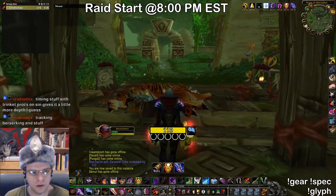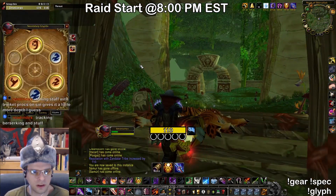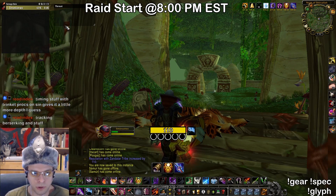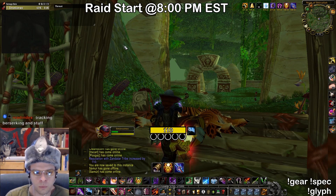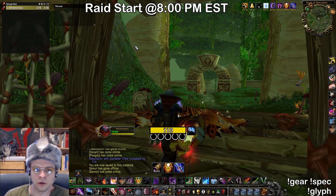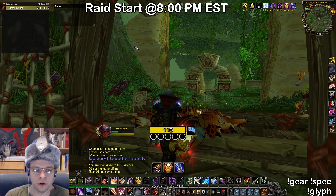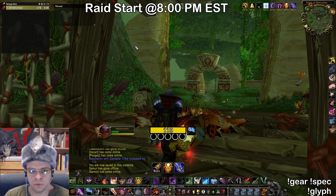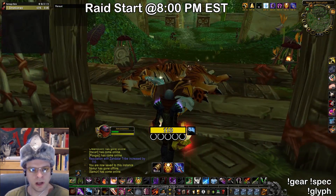With Ulduar gear level and a combat spec, it's pretty easy. You can also do this successfully with an Assassination Blade Flurry spec — like 45 points Assassination, 21 Combat, 5 Subtlety. That spec will get it done too. You might still struggle if you're running a standard Hunger for Blood Assassination build, as this is still a little difficult. The power of Blade Flurry and Adrenaline Rush in particular are quite good for bursting a boss down like this.